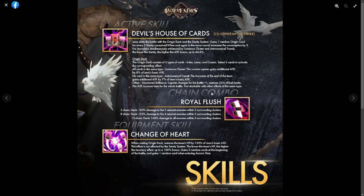It's confusing how it all comes together — we really do need to play him to see how the sanity system and origin deck work in practice. I just hope this isn't a gimmick. Moving on to his chain combo, Royal Flush: three-chain deals 150 damage to the three nearest enemies, increasing by 5 percent at three, eight, and thirteen chains, with damage expanding from three to four to all enemies in the surrounding cluster. His equipment skill is Change of Heart — when casting the origin deck, it restores team HP by 120 percent of Gino's basic attack.